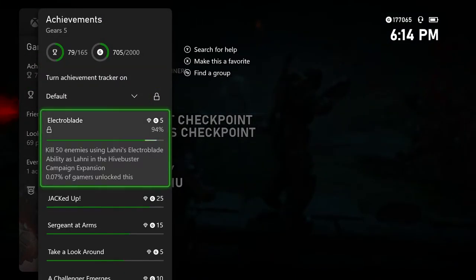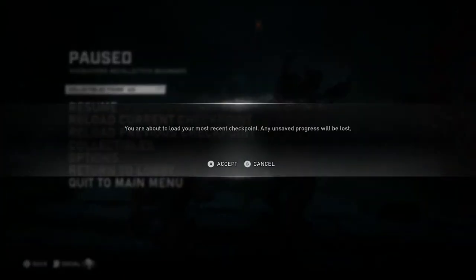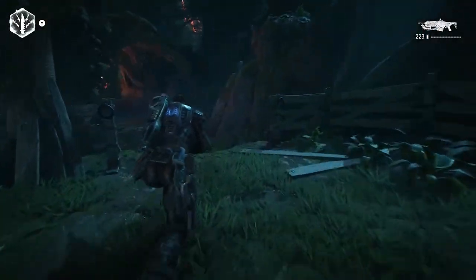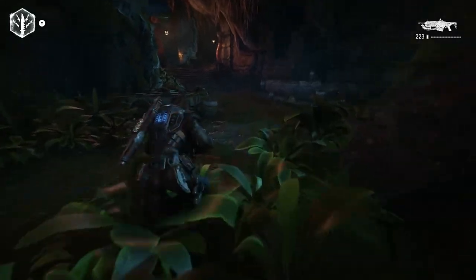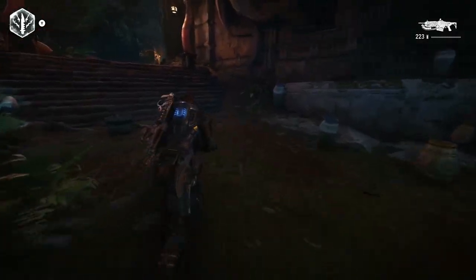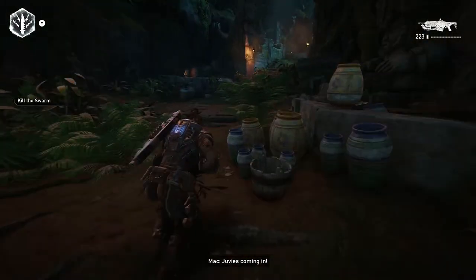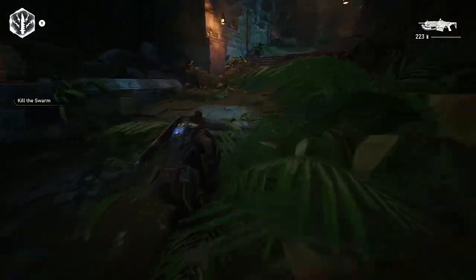Once you're done, what you're going to do is rinse repeat. Unfortunately for me, I need three more kills, so I'm going to show you guys what to do. Load your current checkpoint — they'll put you right back in. Make sure you don't kill them all; if you kill them all you're going to need to load your previous checkpoint. But if you don't kill them all, you just rinse repeat this method as many times as you need.